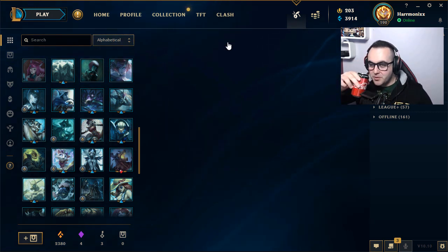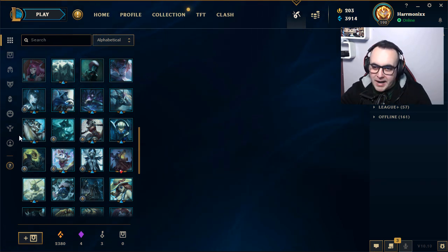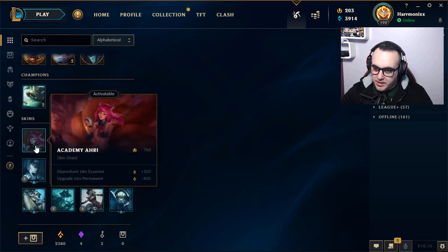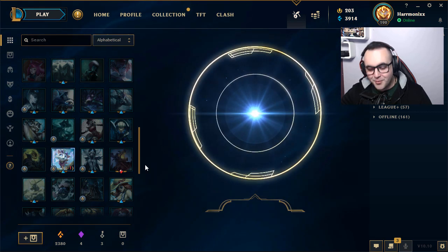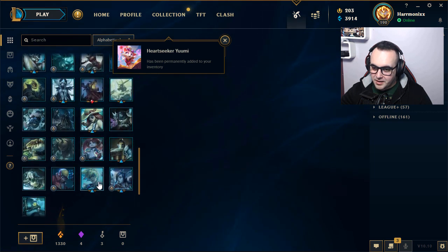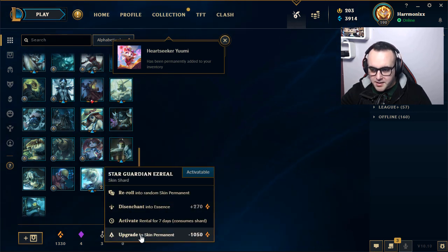Let me just drink some Coca-Cola — this is not sponsored but I drink a lot of it, my followers know. Let's go! Wow, Ali — first re-roll! Maybe I will upgrade this one too because I play a lot of Yuumi. Don't judge me. This one is good. Star Guardian Ezreal — I think I have the pyjama one and the Prestige one.